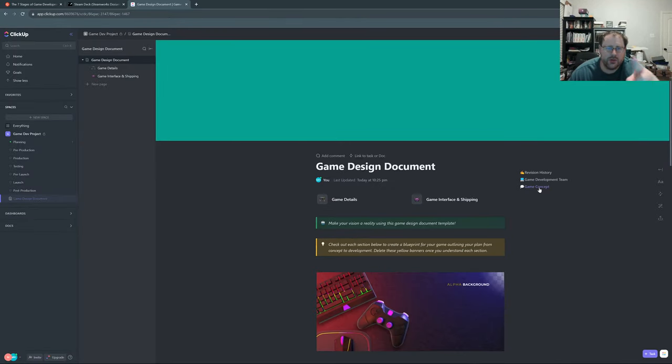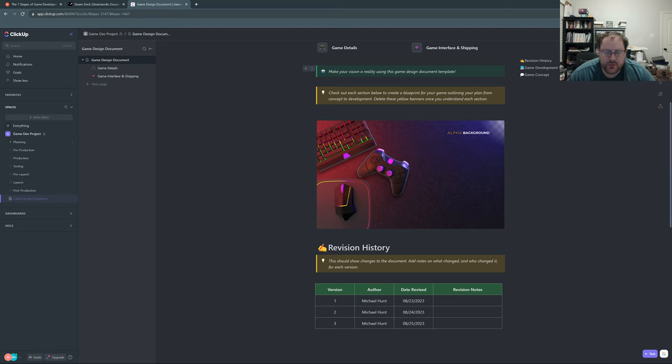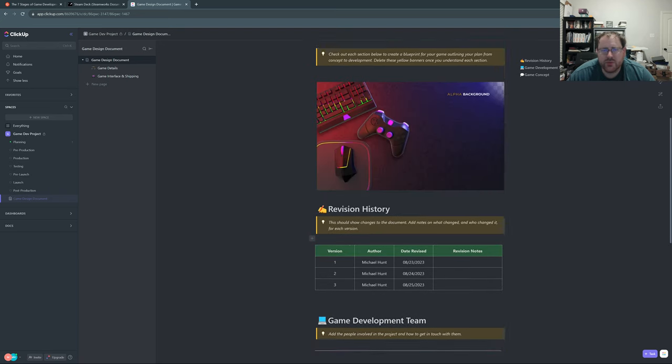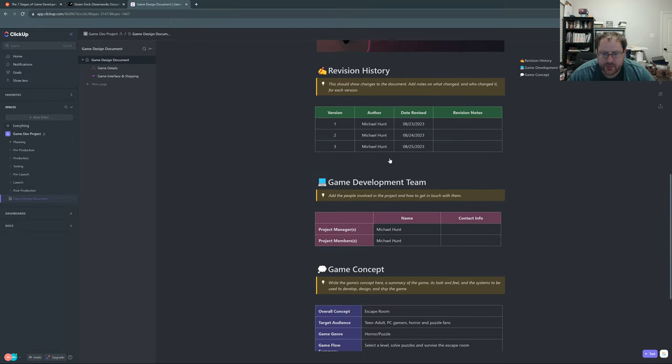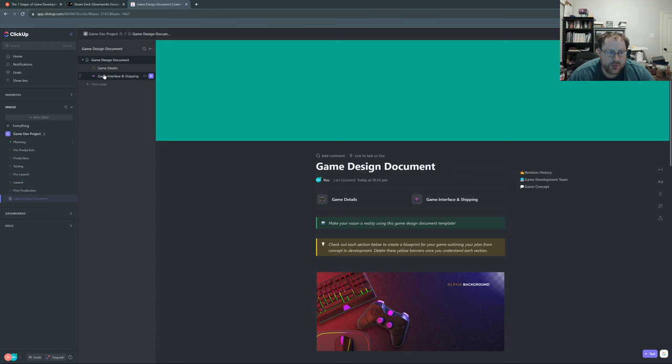Good evening folks, and I hope you're doing great today. I left off last time filling out this game design document, so let's get right back to that so we can move on to the pre-production phase, where we're going to use this document to create prototypes — probably several prototypes. I'll also be jumping back on this document during pre-production as I find things that work well, things that don't, and maybe some new concepts. This main page, the game design document, is pretty much complete. Let's go on to the game details.